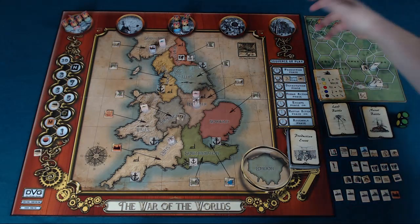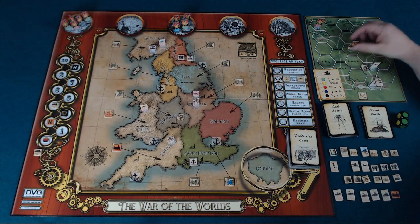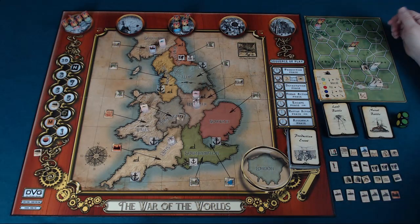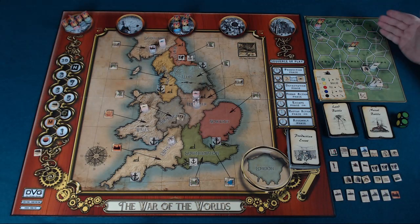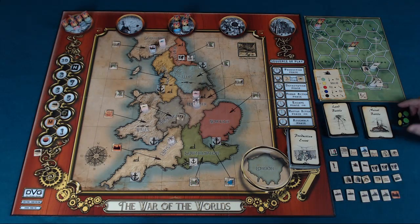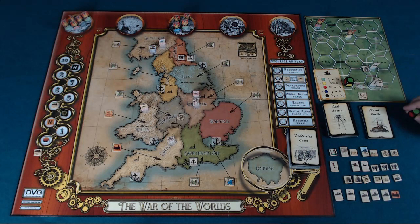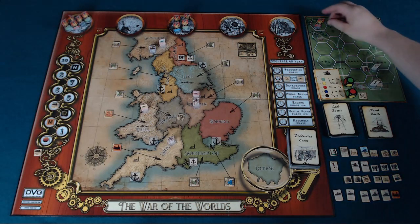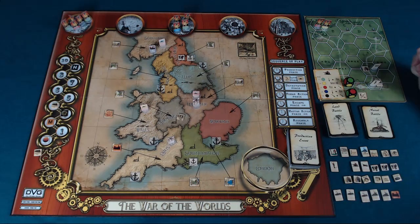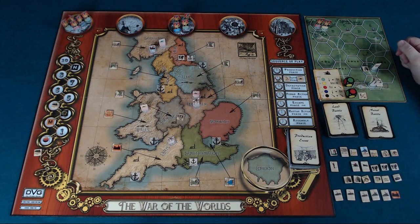For the Martian deployment, an AI card determines which space they start on. Each round of battle you flip another AI card — tripods come in five colors and are randomized when joining waves — which tells them what to do: move in certain directions, fire at nearby units, or attempt to detect your guns. Guns behind earthworks are undetected until you shoot. Shooting odds depend on range: adjacent gives a one-in-two chance of hitting; maximum range of three gives only a one-in-six chance. Battle continues until all your units are destroyed or all tripods are eliminated.